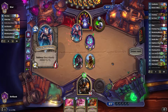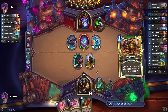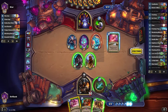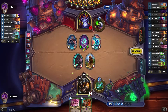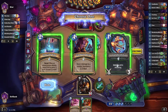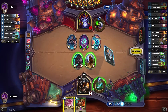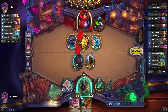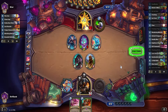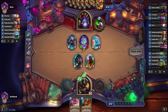Nope — Shrieking Shroom. Well, it is a straight-up Zoolock. I am going to Explosive Trap. Then I'm going to Tracking, see what we get. Actually Candle Shot is good here — I'll take Candle Shot. And we'll use it, and we can also shoot him. So I'm going to do this and we'll see if he's smart enough to attack before he plays any minions. But you gotta be that smart.